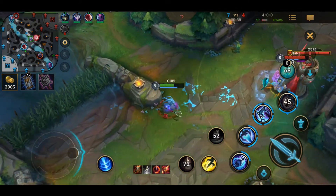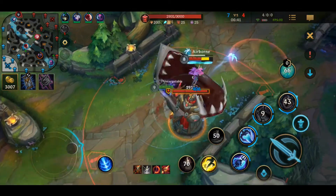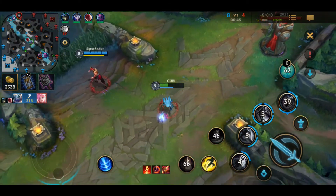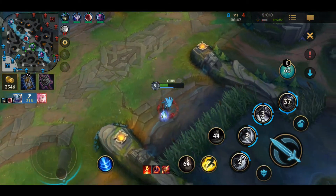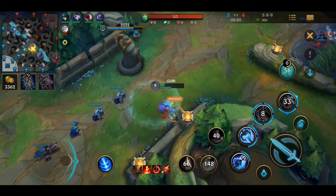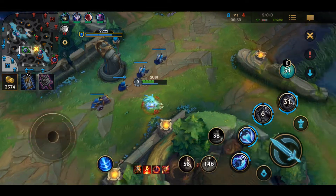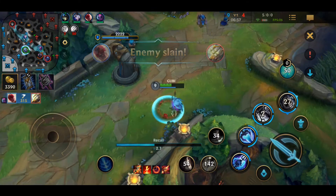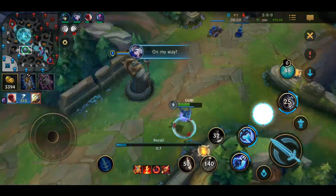My second tip for you is proper warding. Warding is strongly linked to map awareness. Correct warding can save you from ganks and help your team know what the enemy is doing in their current positions. With proper warding, it becomes really easy to avoid ganks and waste the enemy jungler's time. Proper vision also allows your team to get successful ganks and avoid being counter ganked.